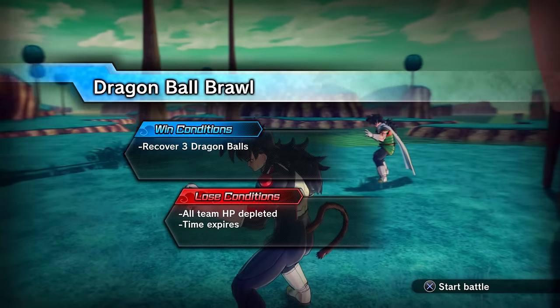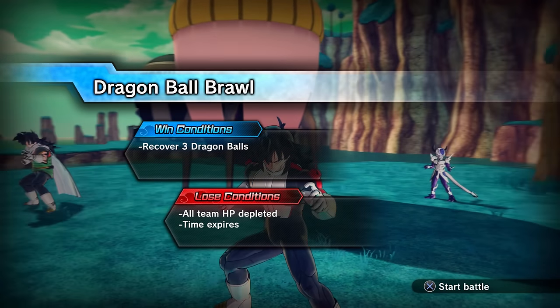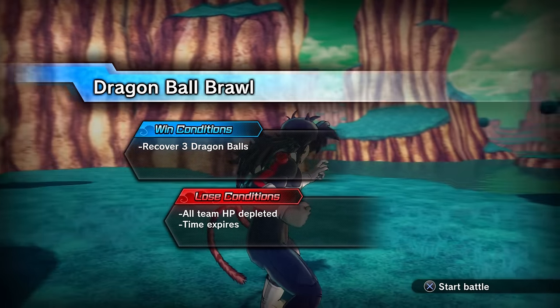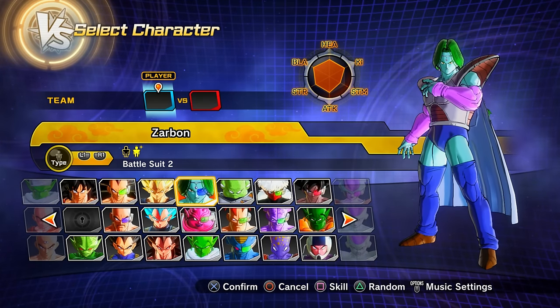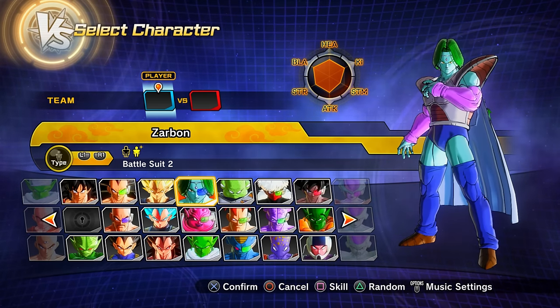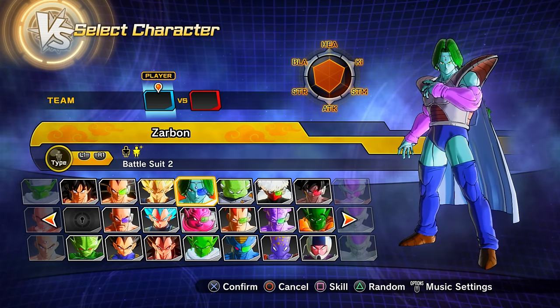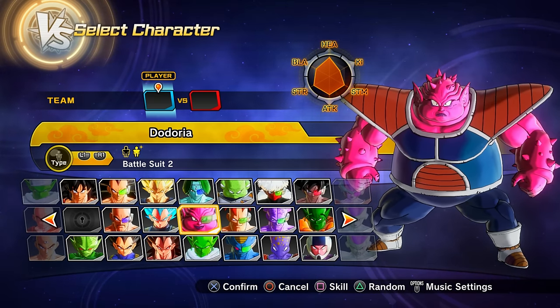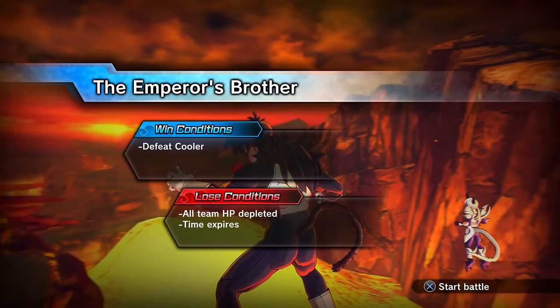Parallel quest 22 unlocks via story mode progression. Clearing it gets you preset 2 of Zarbon and preset 2 of Dodoria.